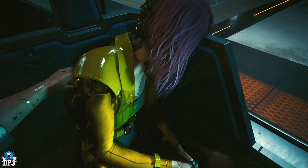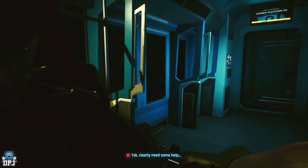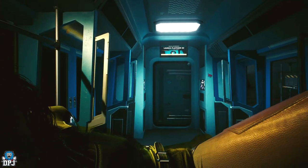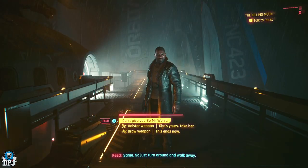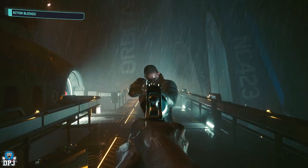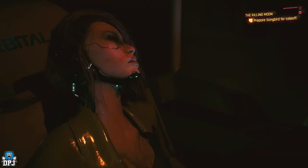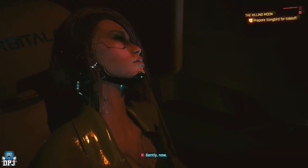Here you will help Songbird with her last wish. I'll try not to spoil too much, but at the very end of this mission you are on a train with Songbird. You have to help her escape this planet no matter what, which means at the very end you have to kill Reed. Kill Reed, make her comfortable for launch, then watch her fly away.